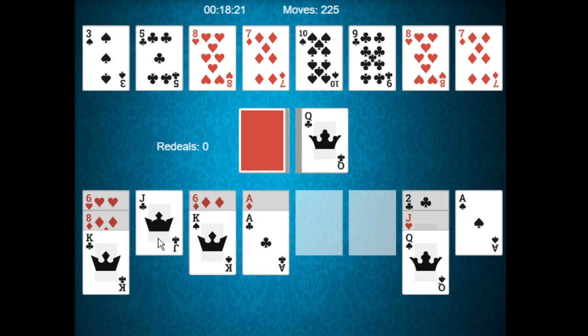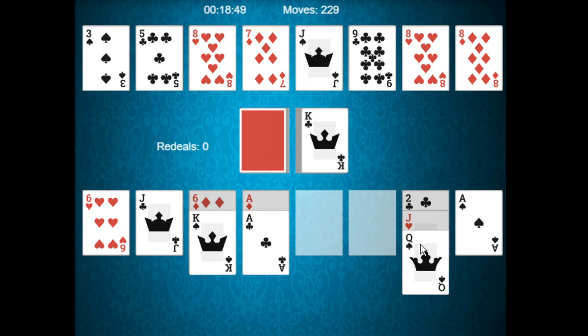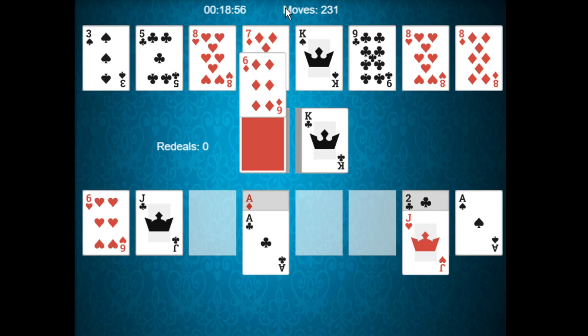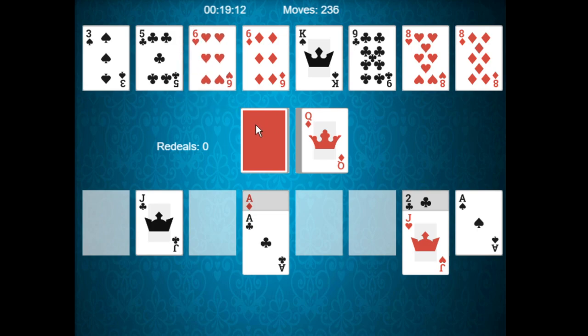Put that jack there. We'll play that king and get that eight. We can't do much else. That jack, that queen, that king — we're done that pile, beautiful. We'll get that six. Queen of diamonds, seven — we can build that right there, six. The less cards in your reserve pile, the better.